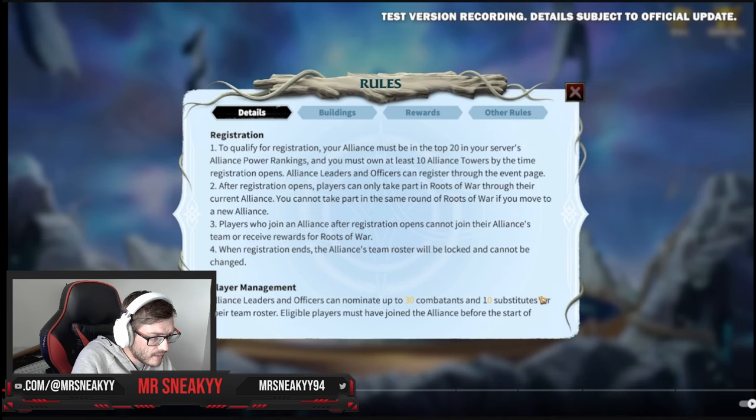The really cool thing: scrolling down, your alliance leader can nominate up to ten substitutes. You get 30 combatants — this is solid because it's a 30 versus 30 alliance battleground game mode — but you could potentially have up to ten substitutes, so 40 players potentially in the roster. The reason is maybe some members mess up or don't show up, so the subs jump in to fill the gap and make sure you always have a full squad.